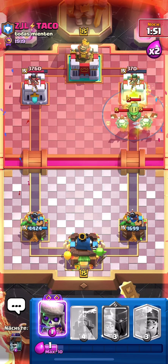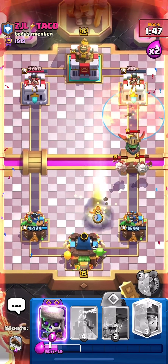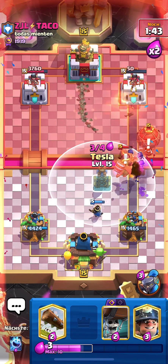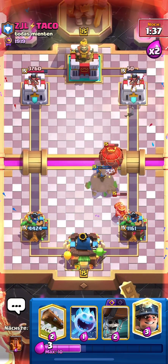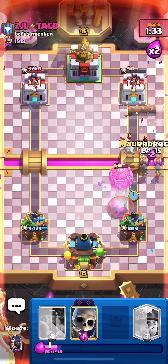Poison alone probably isn't enough — I need a Miner hit. I'll go Skeletons and Tesla to be safe, then Log his tower and that's game. Really nice win right there against Lava Miner!